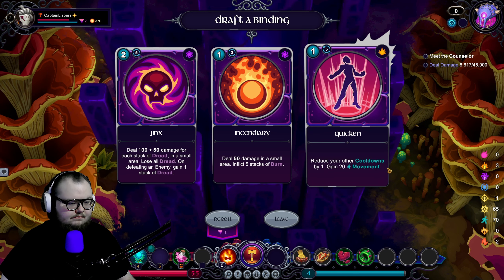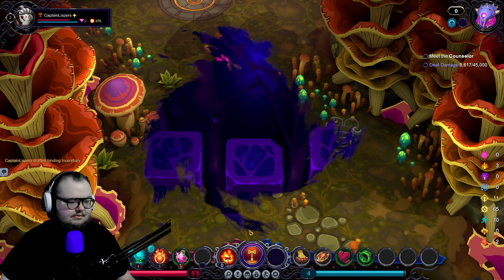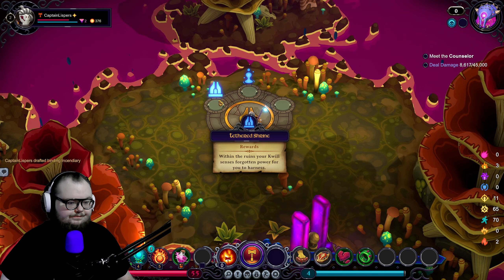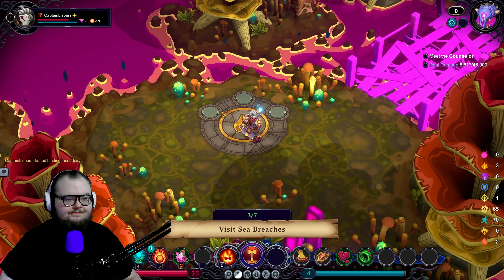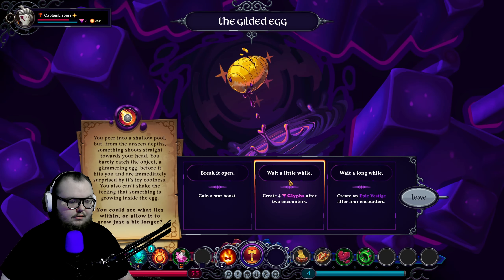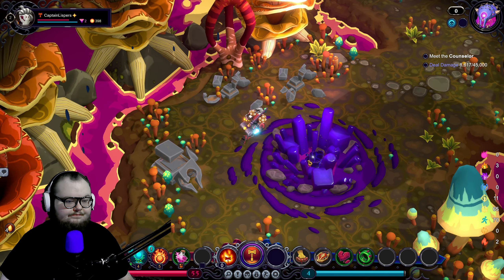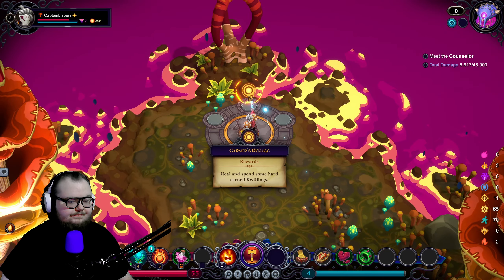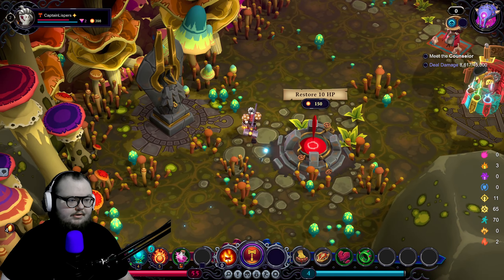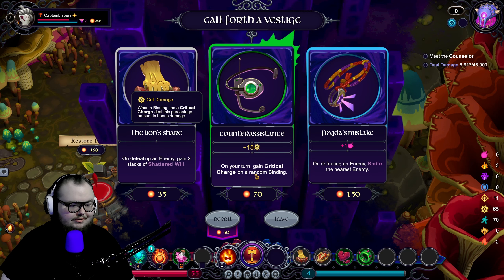That's the debuffs — your potion disappears if you don't pick it up before a fight, good to know. These are new bindings. We'll probably go with burn just because we can leap in, burn, then hop out. We'll go with the powerful choice. We might be able to inflict more burn somehow. Give me more quilling and then we want to try to hit up a shop. Create four glyphs after two encounters, or create an epic vestige after four encounters — I'm a big fan of waiting and getting rewarded in the future.